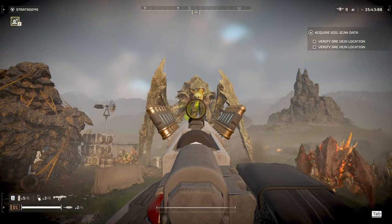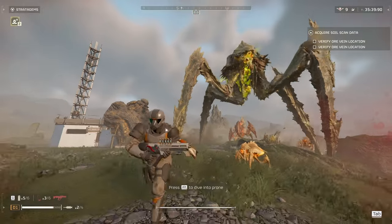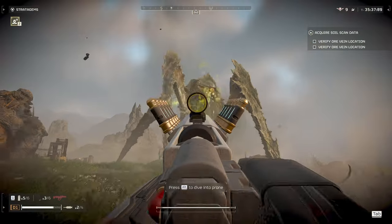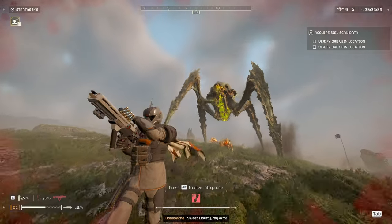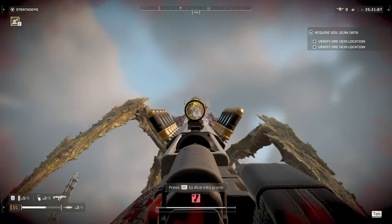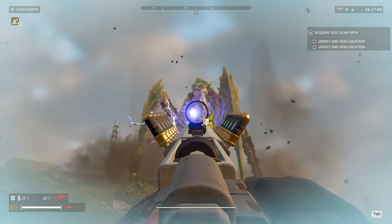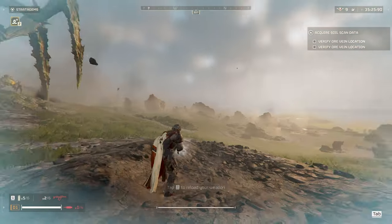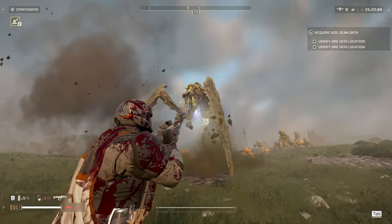Last but certainly not least, we have the Bile Titan. The Bile Titan is completely heavily armored unless it's been hit by an explosive. I would go for any exposed parts or underneath the shell. You'll find two sacks that you can explode with a primary gun. This won't kill the Titan, but it could finish it off if it was already weakened, or soften it up for an ally stratagem or your own stratagem.